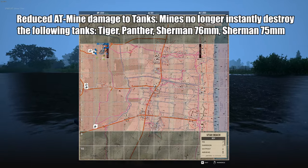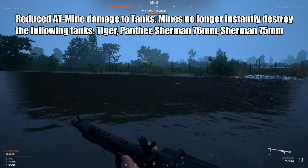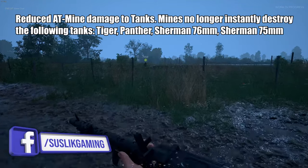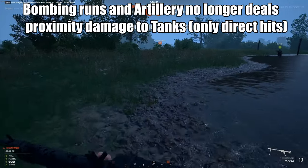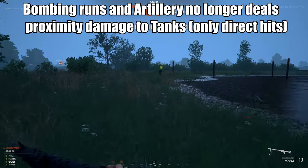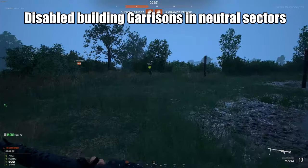Now for meta changes: mines no longer instantly destroy the Tiger, Panther, Sherman 76, and Sherman 75 — that's bad news for AT players. Tank MG ammo has been increased from 100 to 200 rounds. Bombing runs and artillery can now only damage tanks with direct hits.